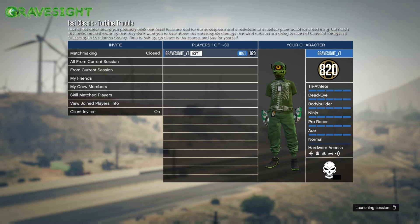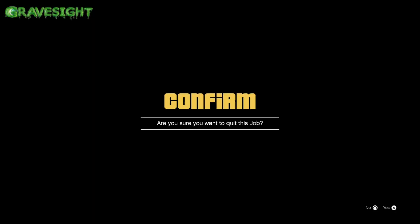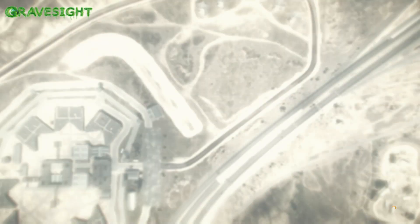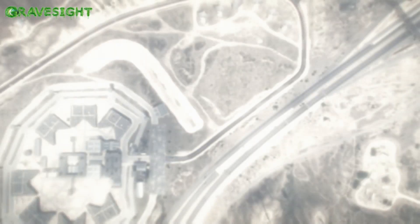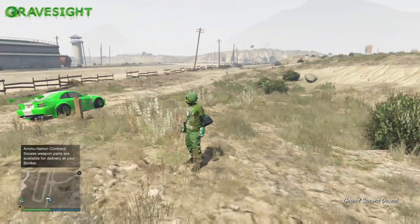Check this out — this is all we're going to do. We just go ahead and load into the race just like this, and then back out right there when you have the option of choosing your vehicle. Just back out.